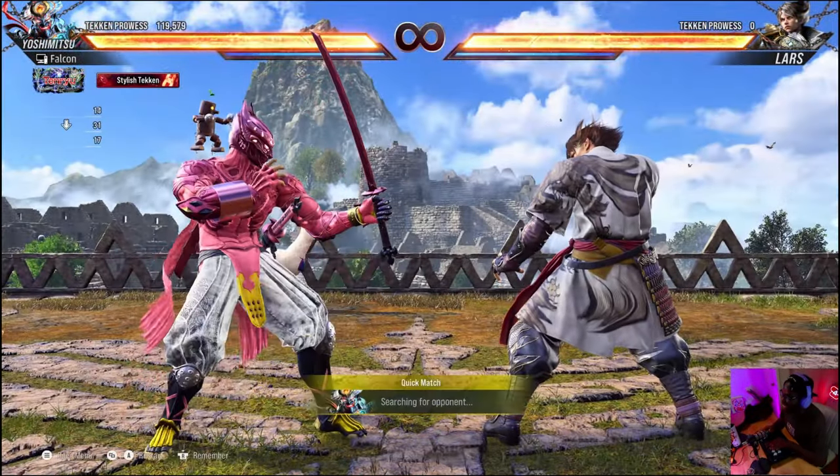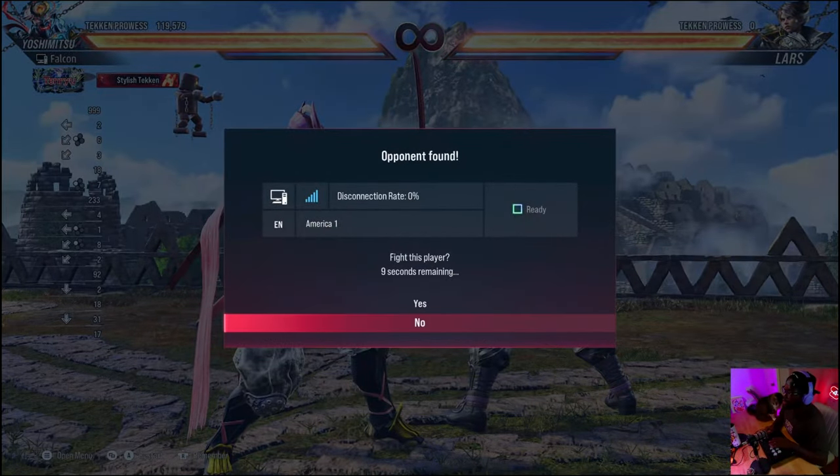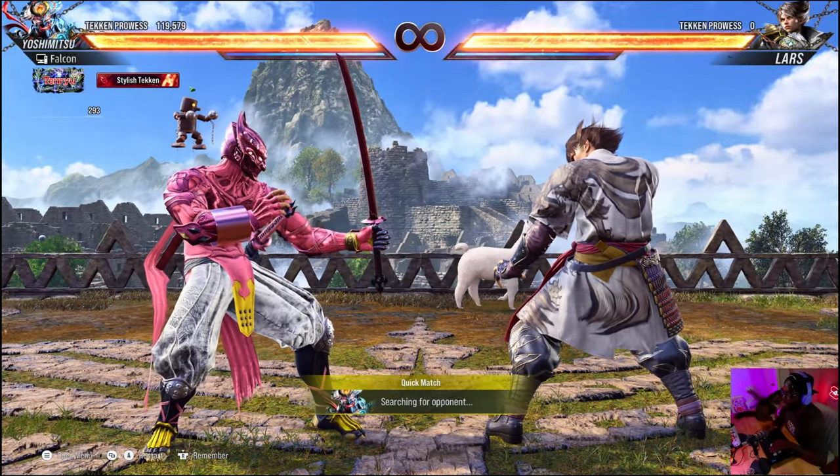Well, yes there is — he can duck, he can sidestep, he can do a move that goes under highs. We weren't planning to talk about how frames work, but it was necessary so you can know what attacks to use to get guaranteed damage against your opponent.